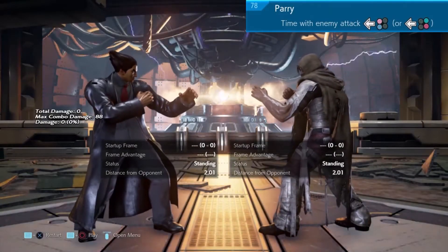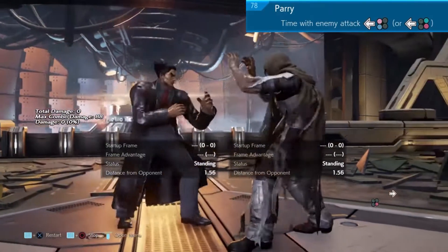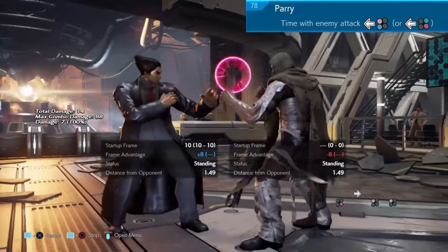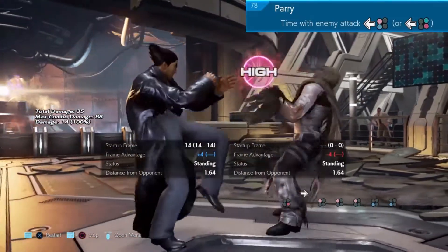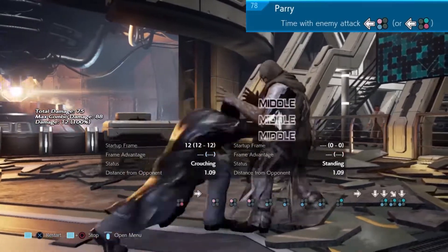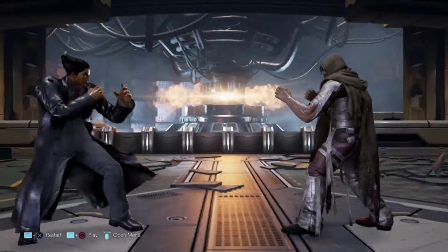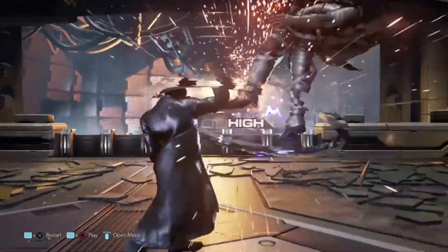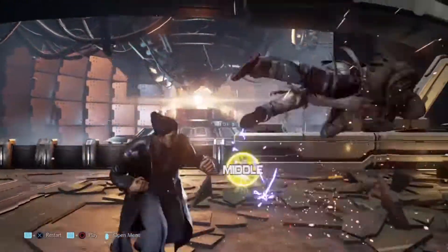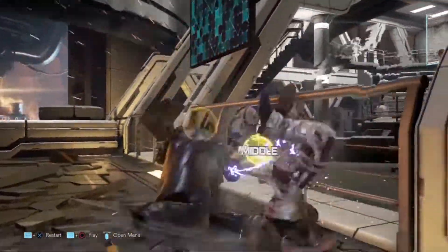Move 78 is his parry — if he times it correctly with one of your attacks he'll be able to parry it. I don't know how to beat this thing; if you know, put it in the comment box. That's it for this guide, I hope you enjoyed it. Don't forget this is done in practice mode — doing it in a real game is a lot harder. Good luck.